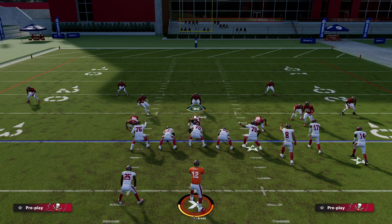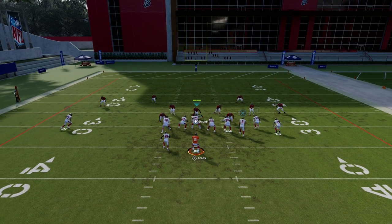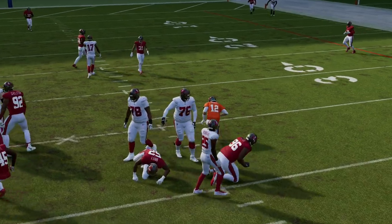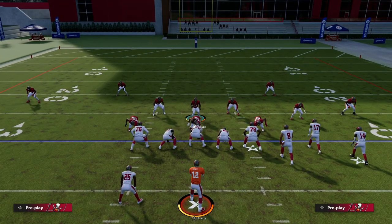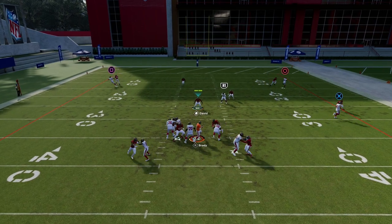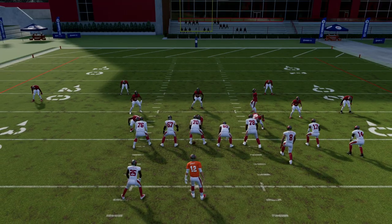How do you pick up the loop blitz post-patch? I'll give you two ways. The easiest way is to slide your line away from your running back and block the running back. You'll see I'm drifting in the pocket, so you want to step up, but as you can see we can at least pick up the blitz and make a read.